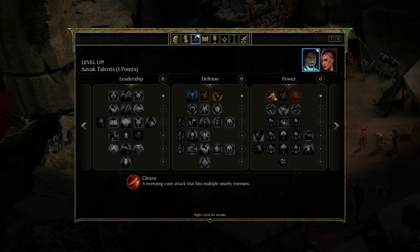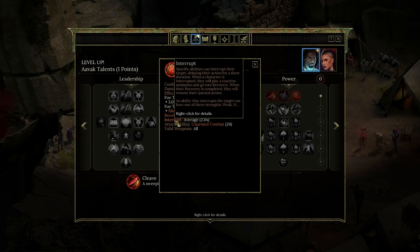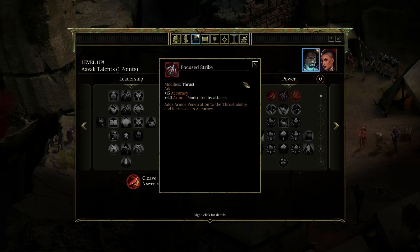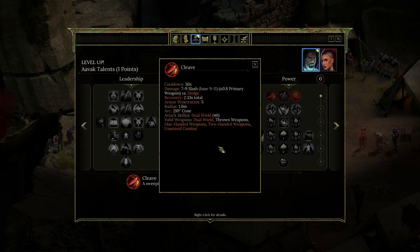Under power we've got cleave — a sweeping cone attack that hits multiple enemies. Focus strike adds armor penetration to the thrust ability and increases its accuracy. And palm strike — perform a powerful palm strike to the target's chest, interrupting them, pushing them back, and silencing them from spell casting. Spell casting was triggering whenever someone did something like shield bash. Palm strike has recovery and interrupt average — it only works on an art. Plus 6 armor penetration, plus 15 accuracy.